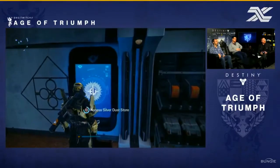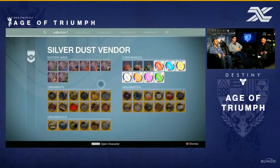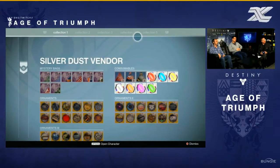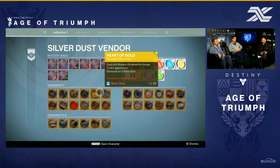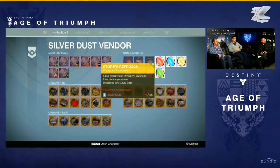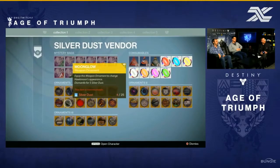First things first: we can buy certain things with silver dust now at the silver dust kiosk. We can go into it and actually buy things — we can buy ornaments, and we can also buy gear that was from past events. Desolate armor, for example, you can buy that with silver dust now, and it does come at a hefty price of about 20 silver dust per item.